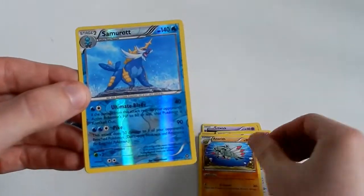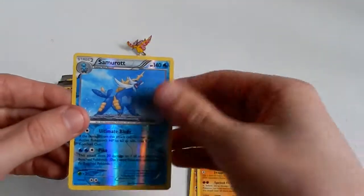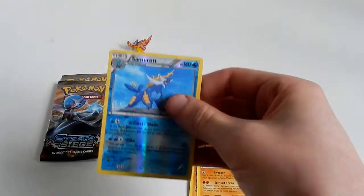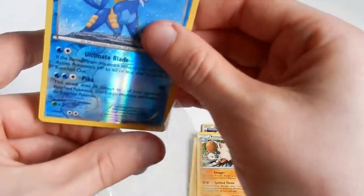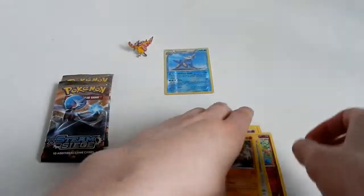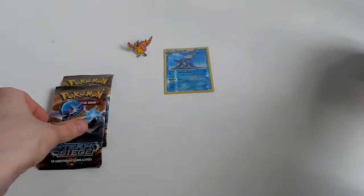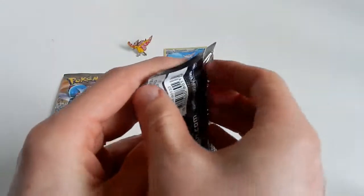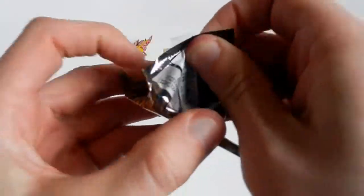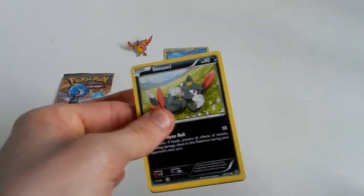Without further rambling, we have a holo rare Samurott and a regular rare Primeape. Nice hit there with Samurott - and the reverse holo Samurott is nothing to laugh about either.